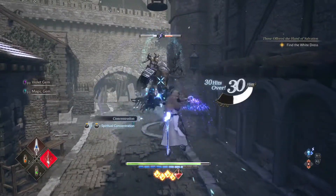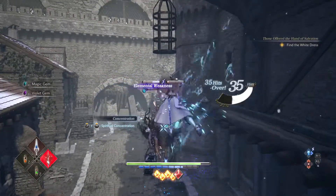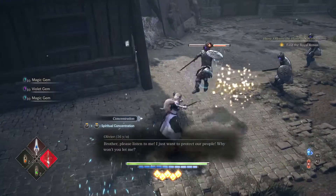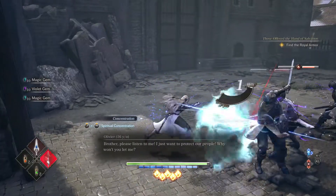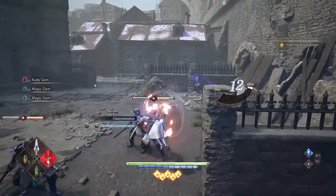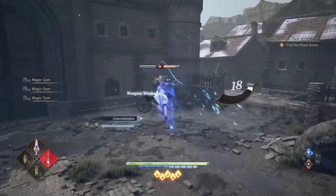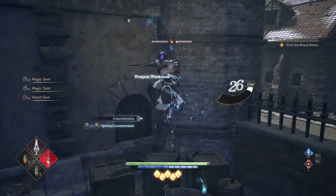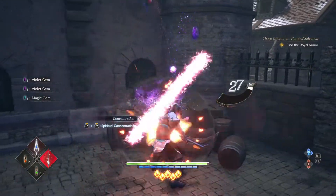I've only been able to execute the Flight of the Valkyrie with the Broadsword, the Greatsword, and the Rapier. Be careful — pulling it off with the Greatsword can be tricky, and you won't be able to lift heavier enemies off the ground. This technique allows you to perform a barrage of attacks while remaining highly mobile. If you master the Flight of the Valkyrie, enemies won't know what hit them.